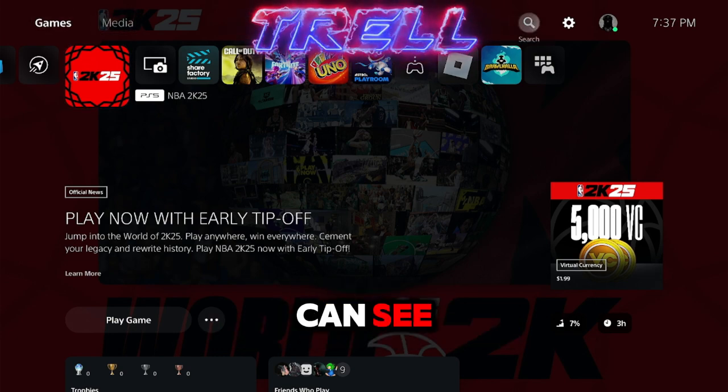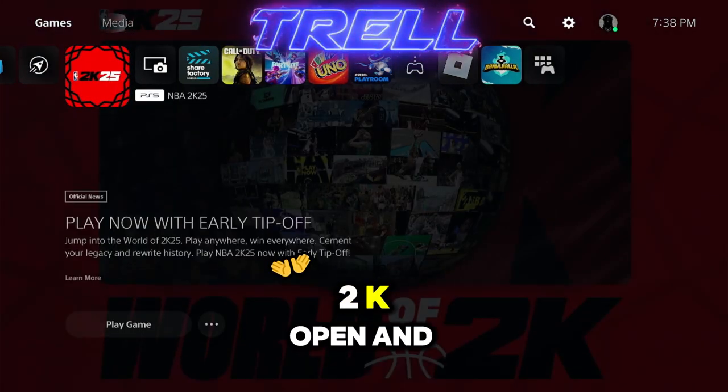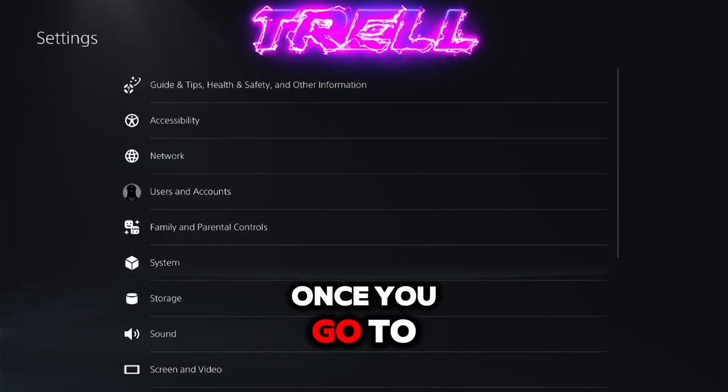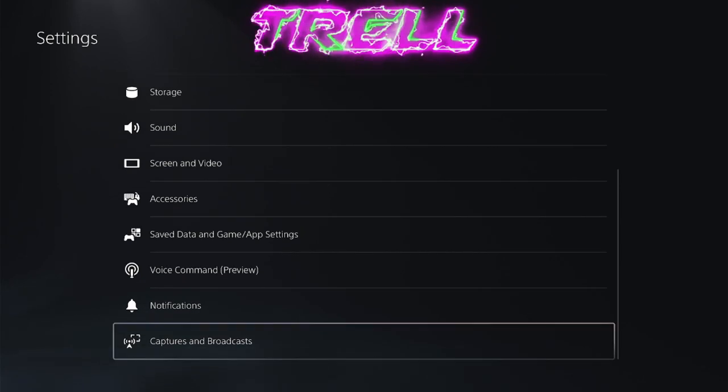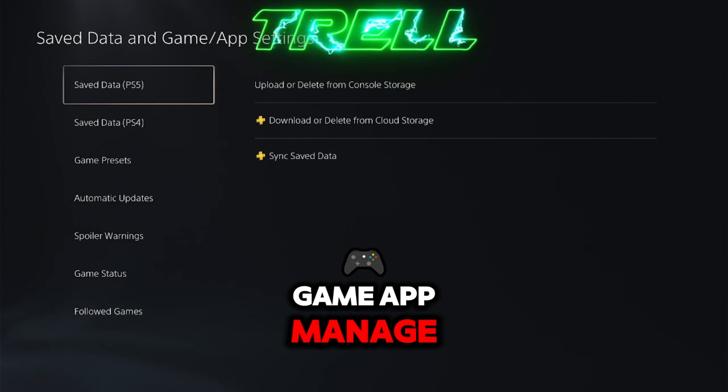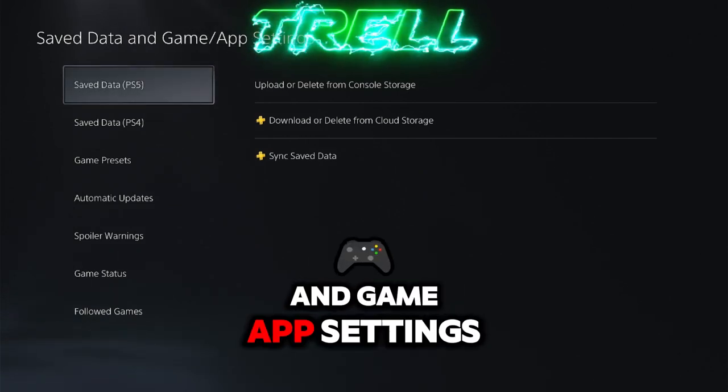What I want to do is, I'm on the main menu. I got my 2K open and everything. You're going to want to go to your settings. Once you go to your settings, you're going to want to go to save data and game app settings.